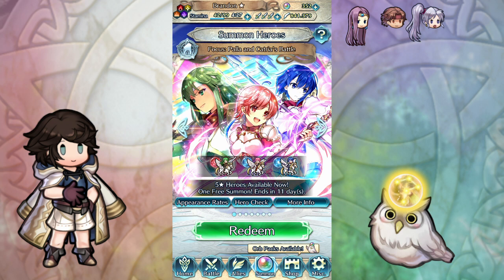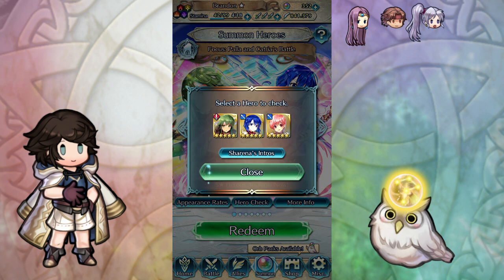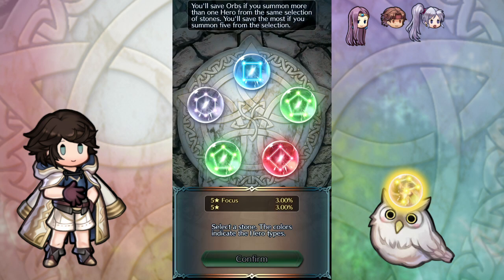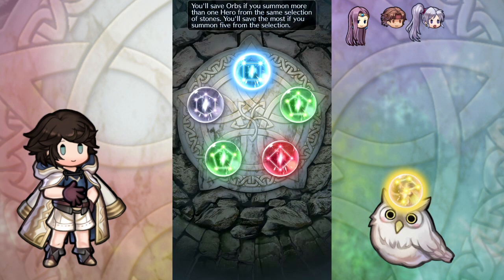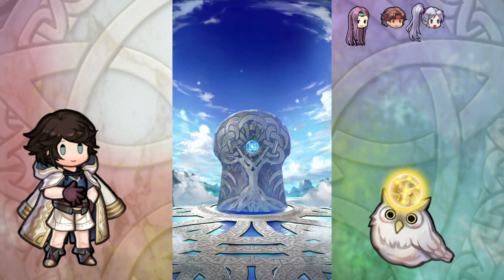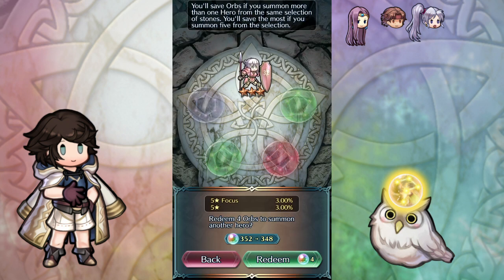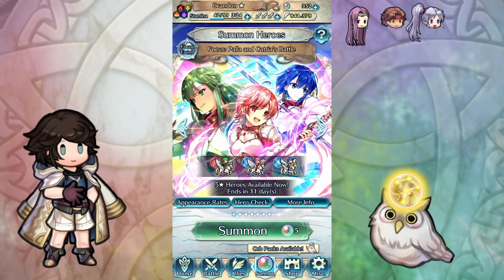We have the Paula and Catria Battle Focus — I think this might be the worst banner of the year. Why didn't they use the upgraded Valentian versions? Those are better. I don't want to be lucky on this banner. I guess I could get a Catria and replace that Killer Lance I've had since year one — I finally gave it to Ninja Corin. We'll go blue — and we just get an Effie. You know what, I'm about as excited for that as I would have been for a five-star focus. That sure is a banner in the year 2021.